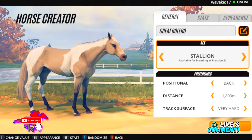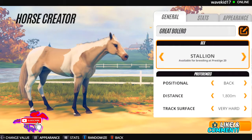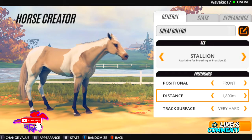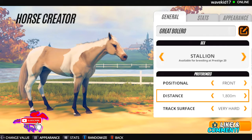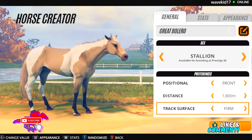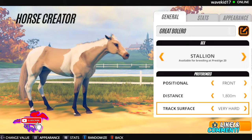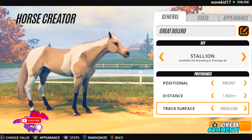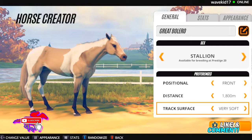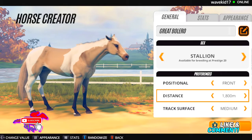I am excited to see what we can do with him. Great Bolero, I'm pretty sure he ran at the front. Distance-wise, the meters for long conversion is a little different here. Track surface — he liked the dirt usually. I'm not sure exactly what dirt surface would be classified as in this game. I assume turf would be a little softer, so I'll just put it to medium.